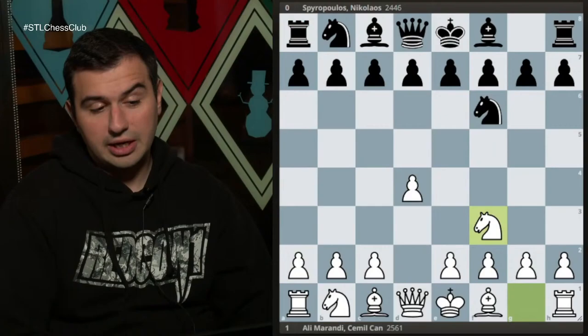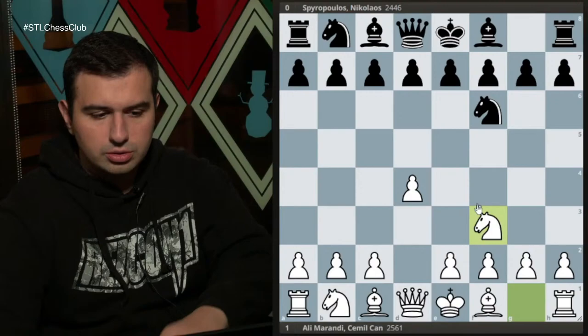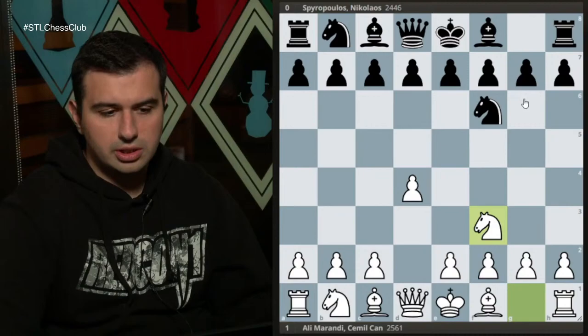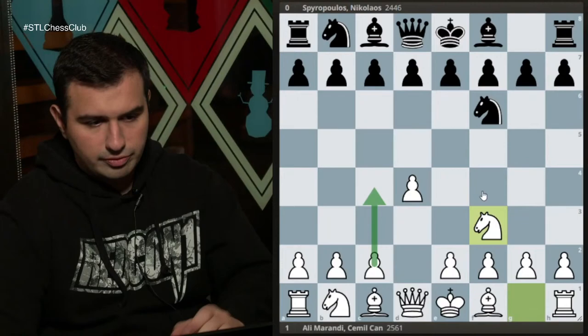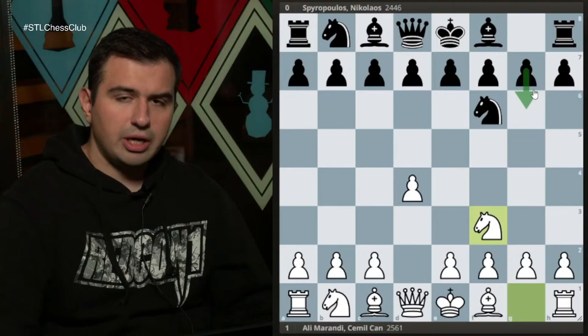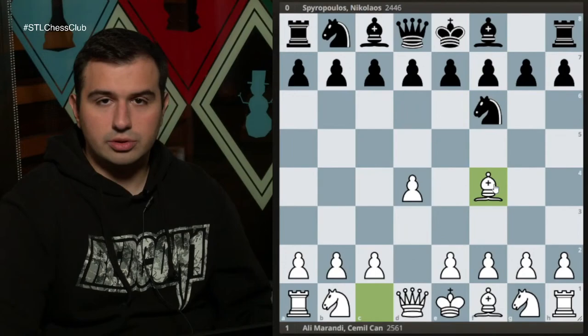This was around round five of the tournament. I started with the usual d4 and then Nf3. I could have also started with Bf4 but I did not want to clearly put my intentions on the board yet — in case my opponent wants to go g6 I might do something else, maybe force him into playing stuff with c4 or continue with the London. Neither of my opponents played g6 today.